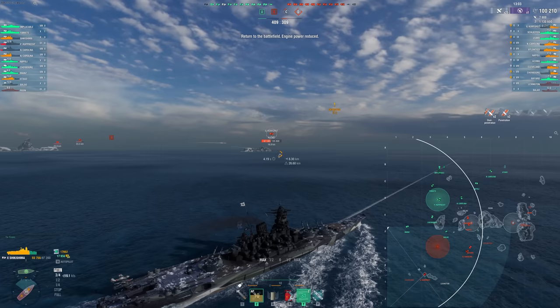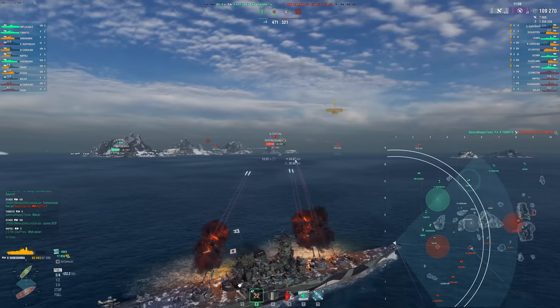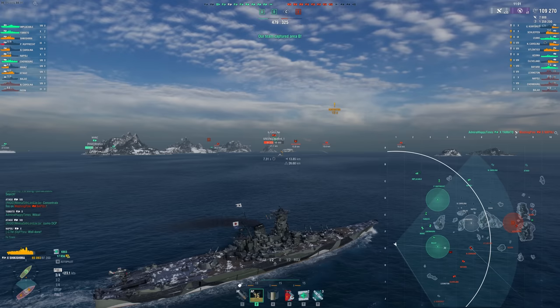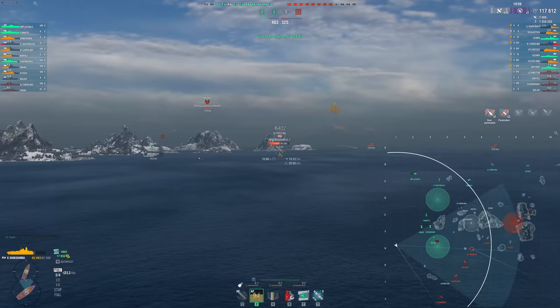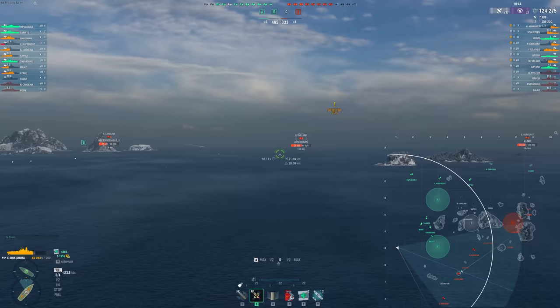So I'm just going to slowly push my way up here — not too quickly, but slowly work my way through, forcing this Kurfurst back, forcing the Cleveland back. Fortunately, the Cleveland didn't decide to sit on that island and start spamming me with HE while being relatively protected. I'm going to slowly push up this flank and hopefully allow my teammates — cruisers and a Yamato pushing up along the three line — to be in a relatively safe position if I'm able to push this Kurfurst even further away. You can see how much map control we have compared to the enemy team at this point.